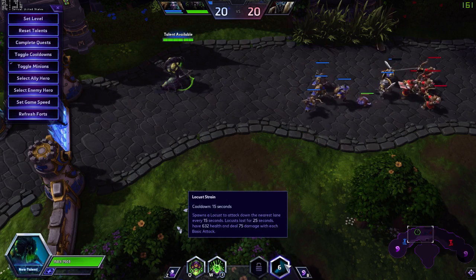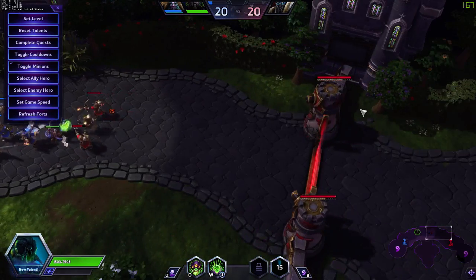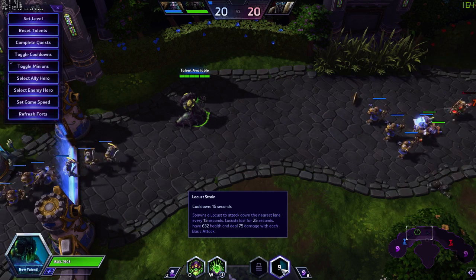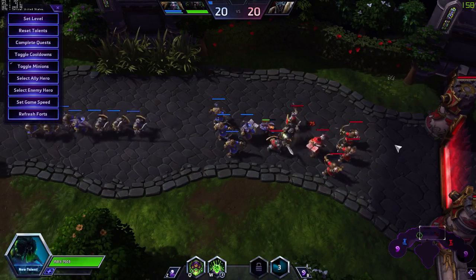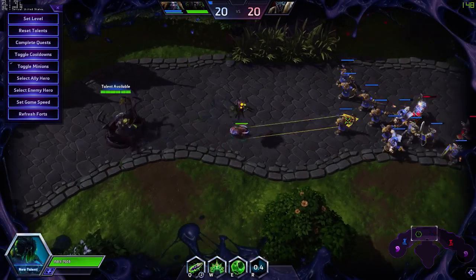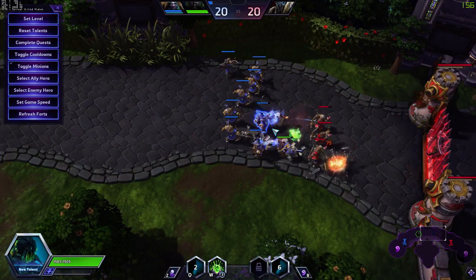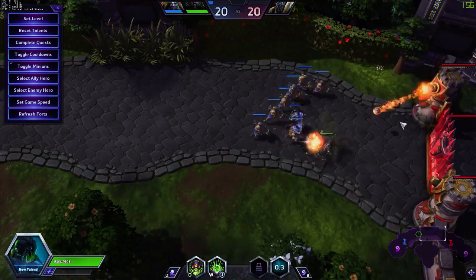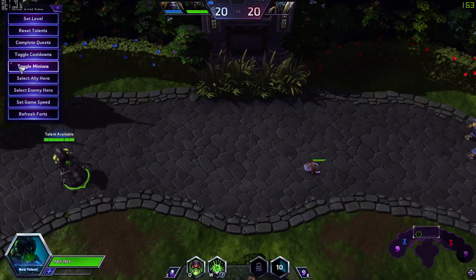Abathur's last basic ability is Locust Stream — a 15-second cooldown. It spawns a locust to attack down the nearest lane every 15 seconds, and the locust lasts for 25 seconds. The purpose of these is to push down lanes and apply additional pressure for Abathur. This locust is considerably stronger than your average minion and takes additional tower shots.